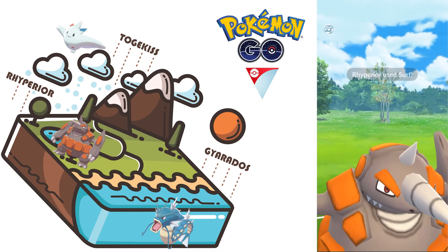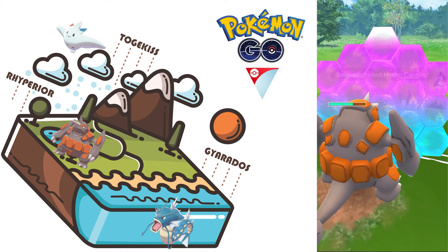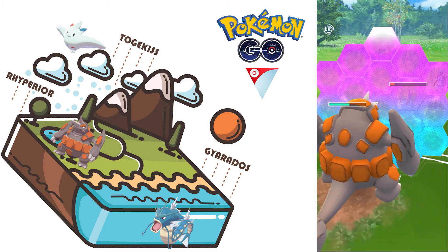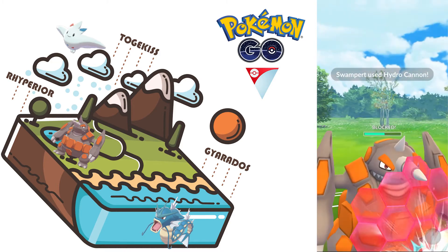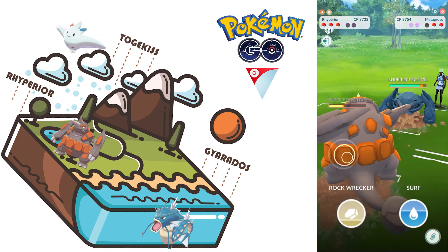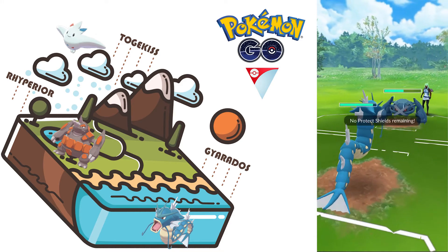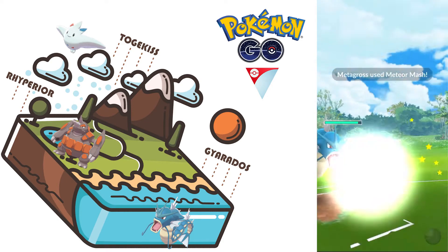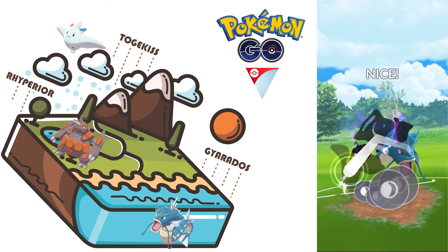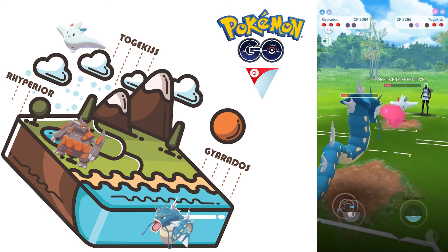He doesn't shield — we are definitely shielding. We are wasting two shields on the lead, farming down, farming another attack, and we shield again. We wasted two shields on the opener, but now we have a lot of energy. Can we switch to Heatran? Yes — this Meteor Mash is not very effective on Heatran and we're able to tank even two of them. She switches to Togekiss — she didn't need to shield that, but that's fine.